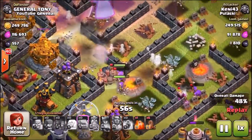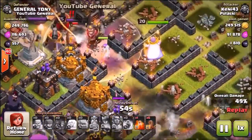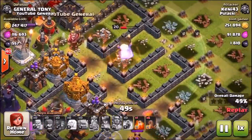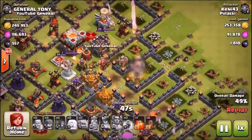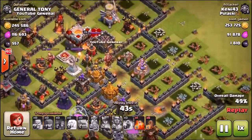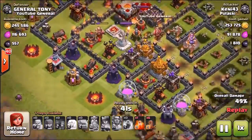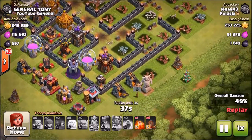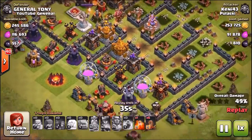It looks like he's already lost a great amount of his troops. Unfortunately, he did succeed — he took down the dark elixir and two of the gold storages, but the rest of his army is about to get wrecked. No 50%, and all his armies are dead. But he's got six earthquake spells — the question is, can six earthquake spells get him 1% inside of this battle?